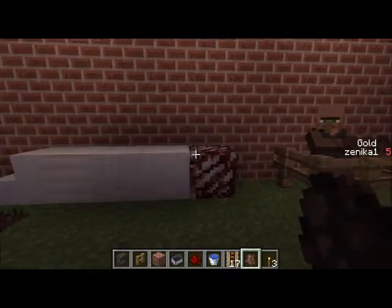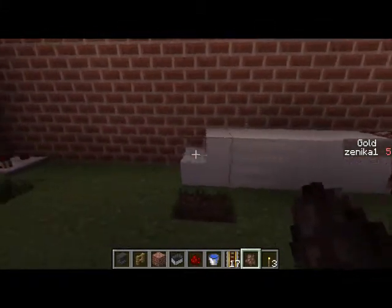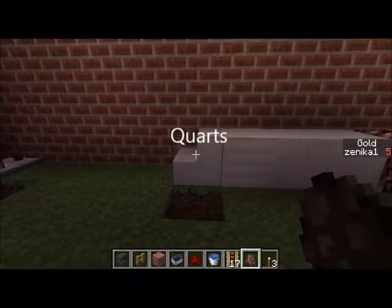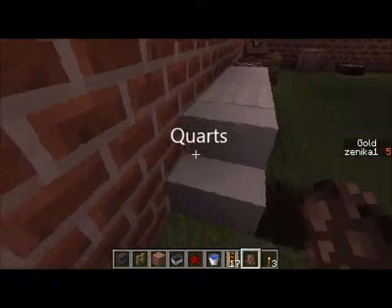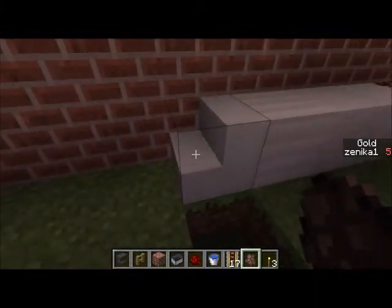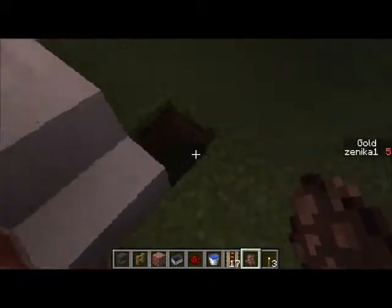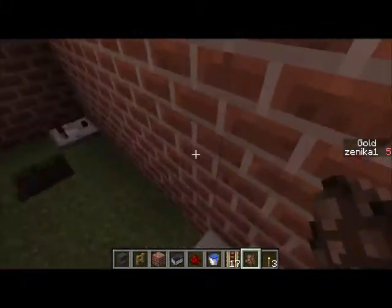Alright, now they added in nether quartz ore, and all kinds of quartz. And toilets — which is actually quartz stairs, but it looks like a toilet to me. You just gotta put two sides and you sit on it and take a poo.